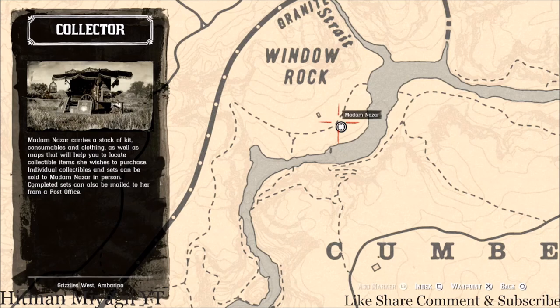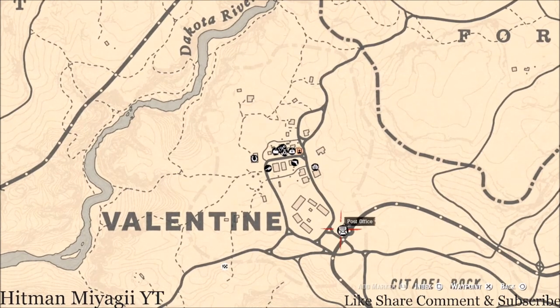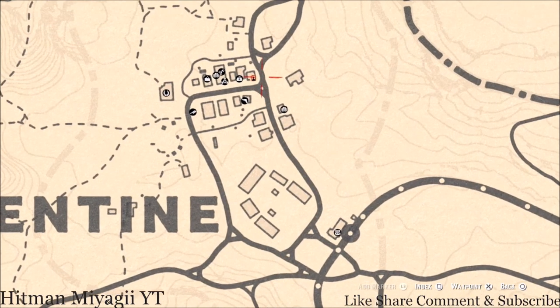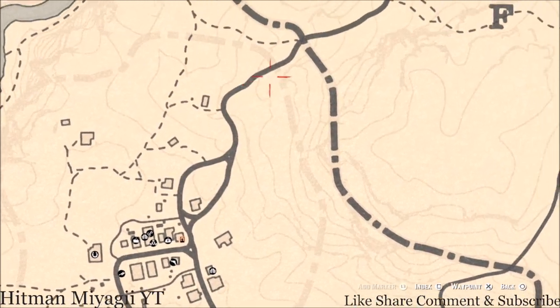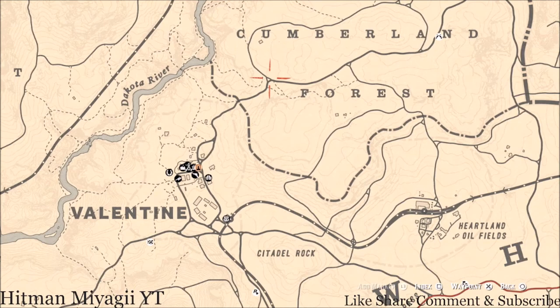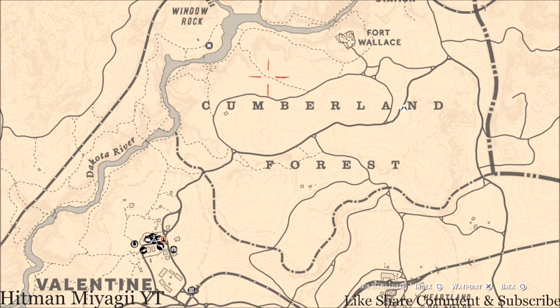How I personally get to her when she's in this spot is I simply fast travel to Valentine, right outside the post office. She'll put you around here somewhere. I take this path up here until I get to here, and then I go straight across the little forest area and then take that path down.